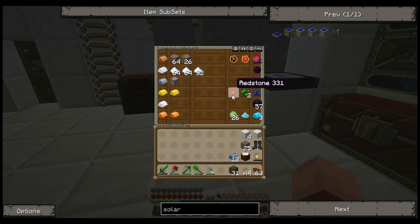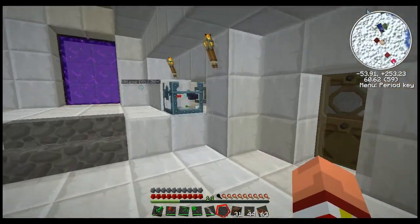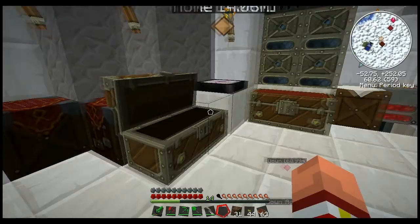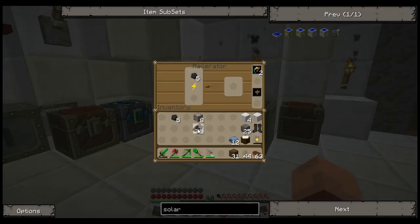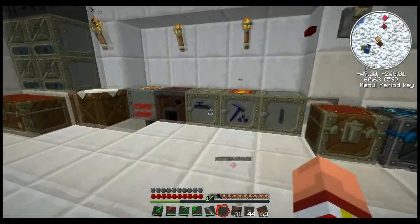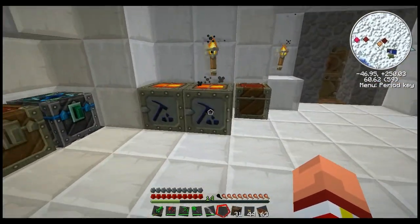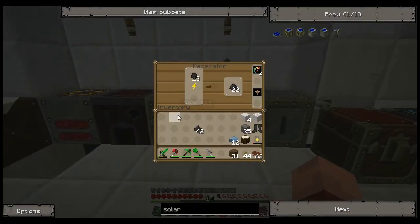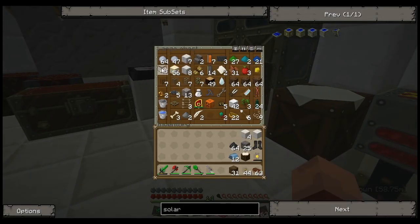Now, generator — I'm actually going to need more iron than I anticipated. Let's get out there and get some iron going, because we're going to need that iron. Got a full stack of coal dust. Let's get our glass out, cause we'll need that.